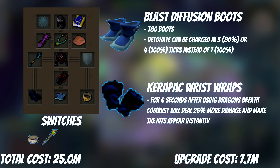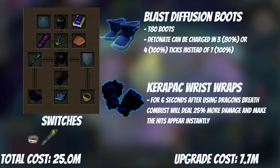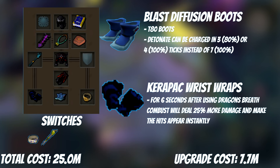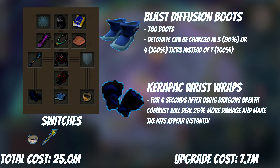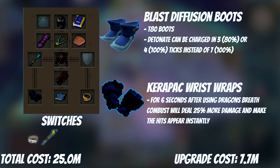Karapak Wristwraps are one of the new drops from God Wars Dungeon 3, and they are about 7 mil GP. They are the best-in-slot glove whenever the target is not poisonable, and will be the gloves you use until you have Cinderbanes. They have a style bonus of plus 13, and a special effect where for 6 seconds after using Dragon's Breath, damage dealt from Combust happens instantly and is increased by 25%. A very good combo, and it allows you to use bleeds in group PVM without worry of being overridden.